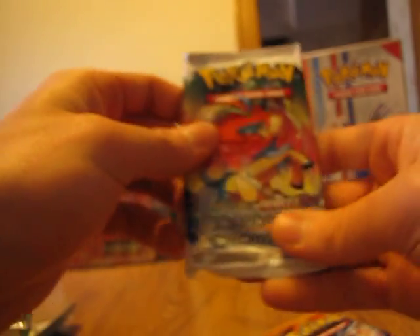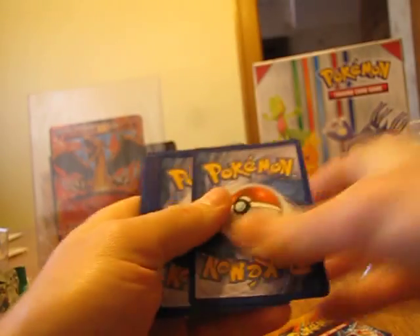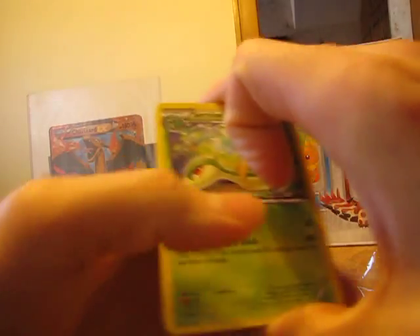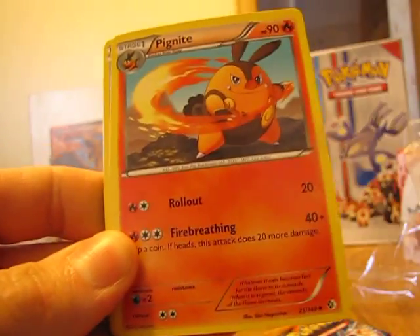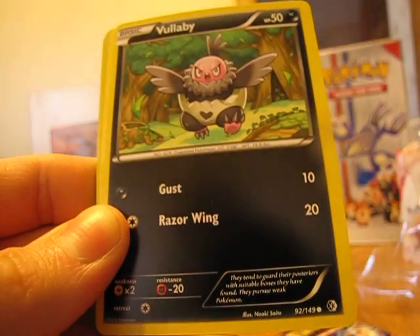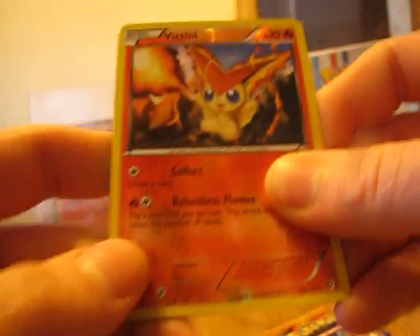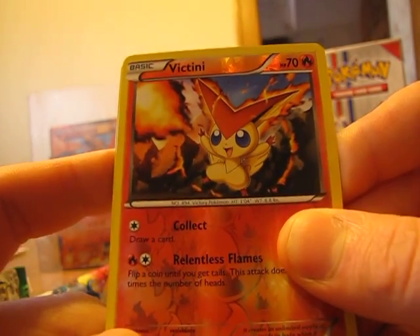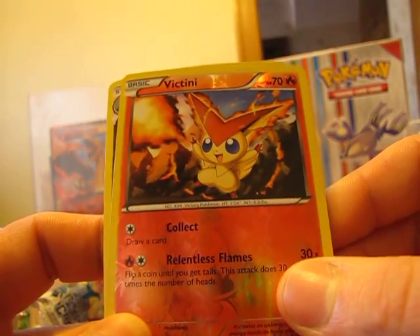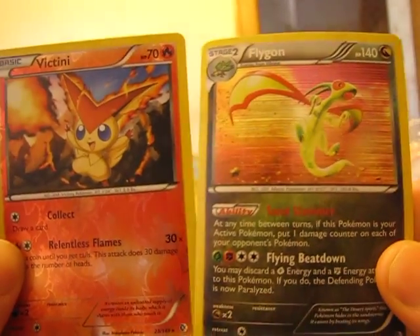Voy a seguir con el sobre de Boundaries Crossed. Quiero conseguir una carta especial, vamos a ver. Uno, dos, tres. La primera carta es Servant, Pignite, Miancheo, Psyduck, Buneary, Dawn Sparse. Y como de Reverse Holo tenemos Fictini — este también es una carta rara. Dos raras siempre está bien. Y la carta rara en este sobre es... ¡Oh! Es un Flagon holográfico. Es un sobre muy bueno.